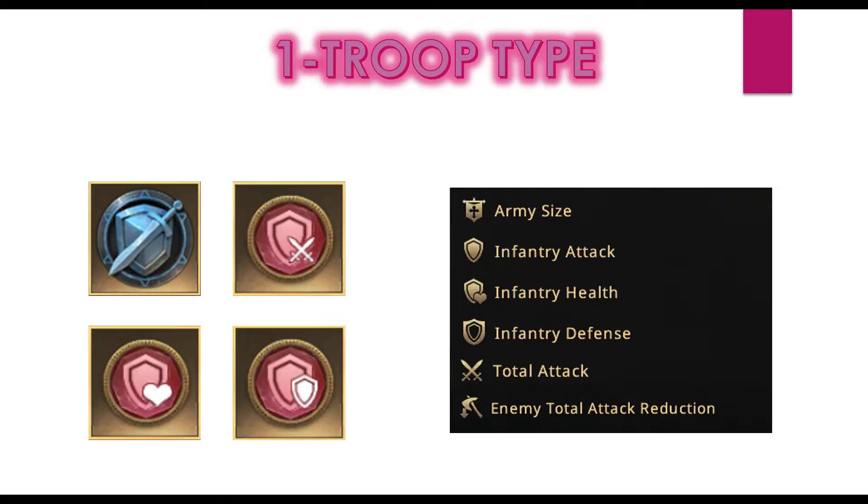Coming to the refinement: since we are playing only one troop type, we don't have to care about cavalry and spearmen. We can get army size in the refinement, which remains the most important thing in terms of refinement, and then we can have infantry attack, infantry health, and infantry defense.